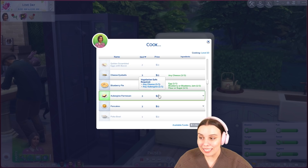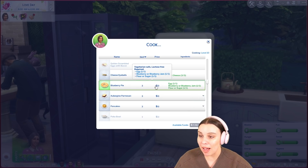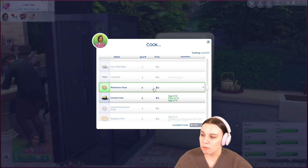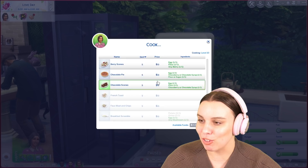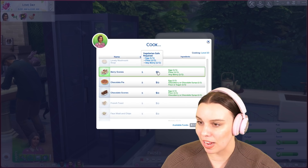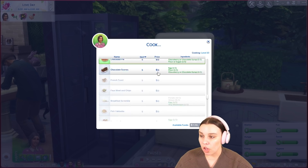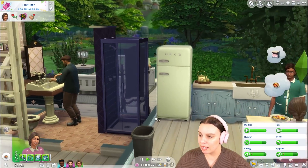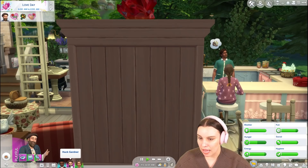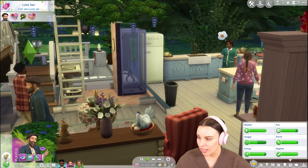We could do an aubergine parmesan. A blueberry pie would be nice — a little picnic with blueberry pie. Not anything to do with mushrooms — the mushroom mash was horrendous. Berry scones would be nice. I'm going to bake a pie, and then they can have that together.